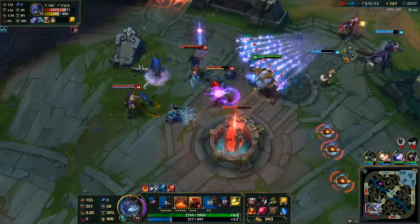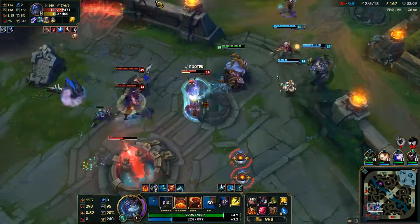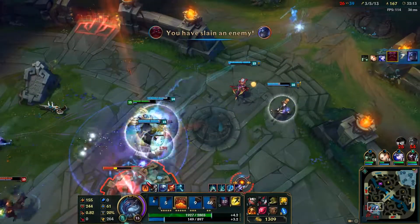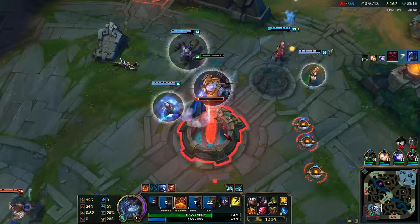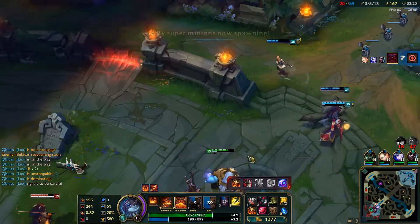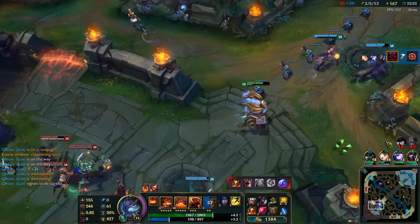As a support, he excels with AD carries that have some sort of immobilizing effect in their toolkit, like Jhin, Caitlyn, or Ashe. Honestly, if an Ornn can Brittle a target, only for them to step into a Caitlyn trap and get immediately headshotted, it might as well be game over for the enemy team.